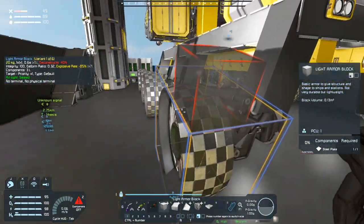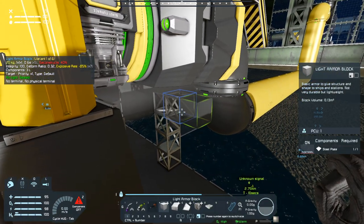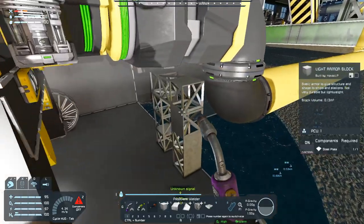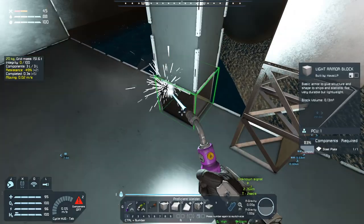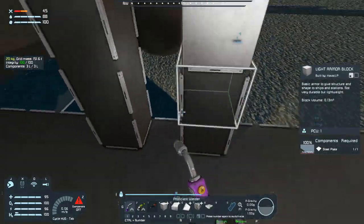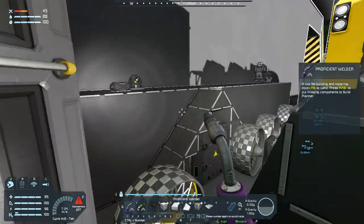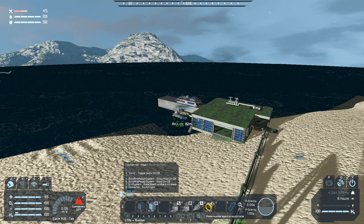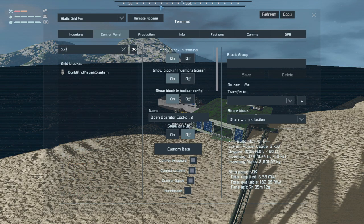Come on. Give me that last block, please. Okay, that'll work — it should work anyway. Oh wait, we need to be in here. So now we should be able to come into here, hit five, six, turn our builder on.